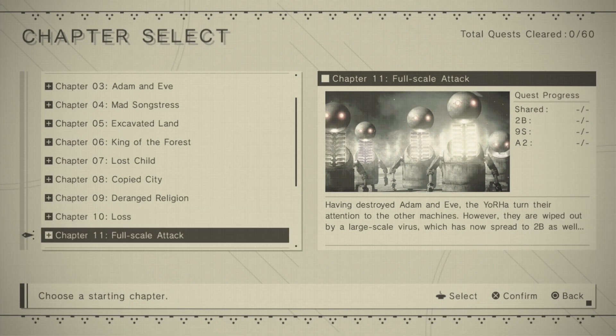Then go to chapter 10 05-01 in chapter select. Once you quit to the title screen and load that chapter, this is one of the first ending trophies — endings A and B. The reason we do A and B first is because some things don't become accessible until you've got these two endings. You'll get a trophy, be asked about saving, and you'll see it say 'ending A'.